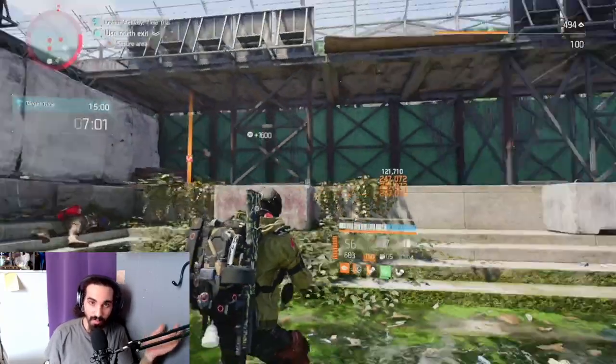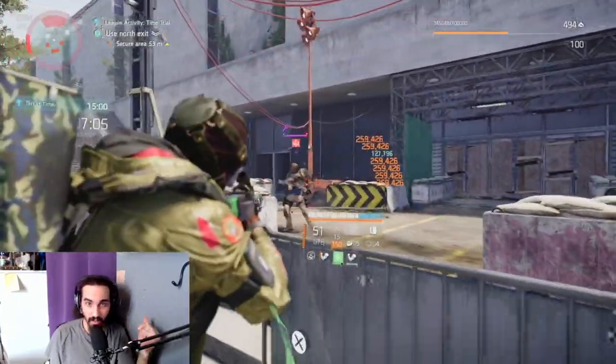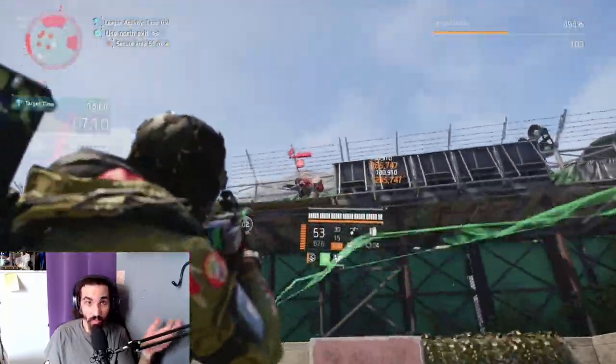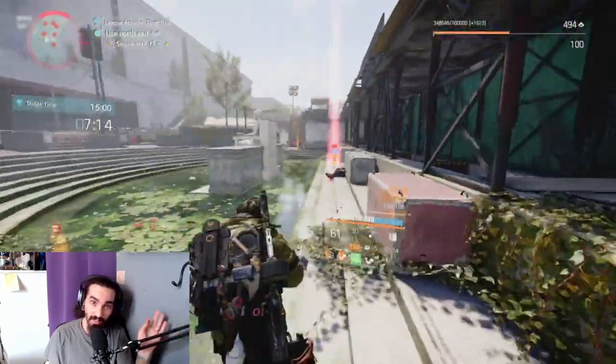We're at the moment we found Captain Briggs. He will be found at the end of the mission, so you just need to eliminate all your enemies and make sure you see Captain Briggs. Once you eliminate Captain Briggs, as you can see, we will get the next exotic component.